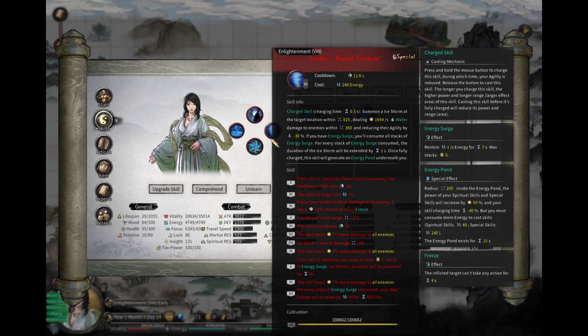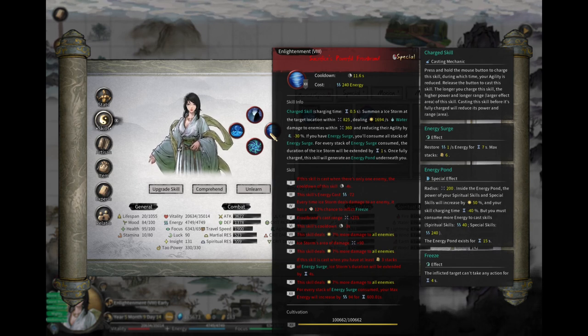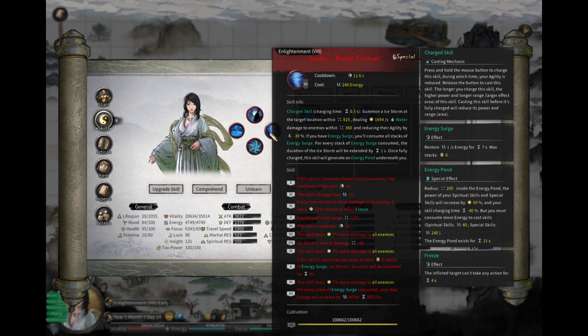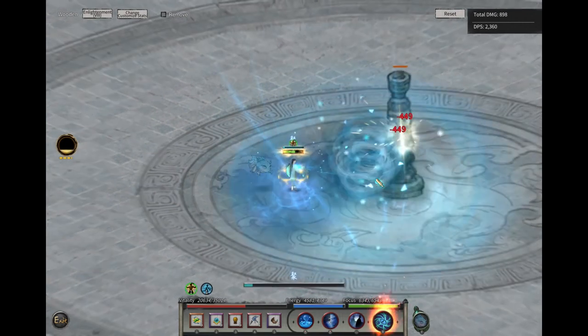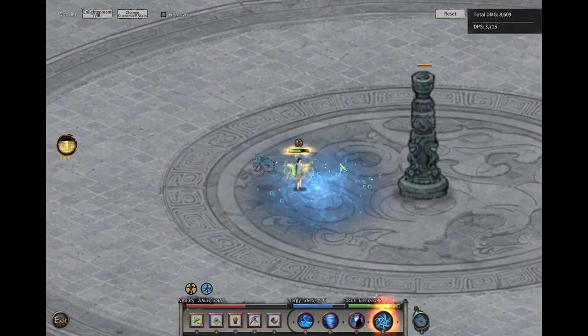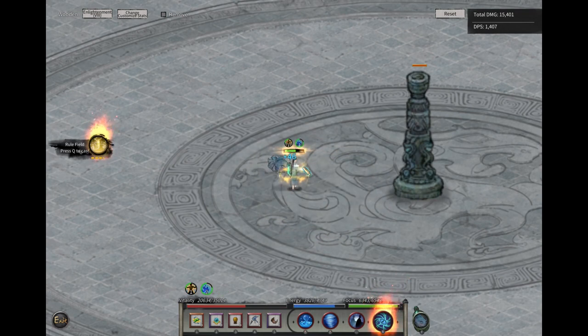Since you have all this Energy Surge increasing MP, you do not have any MP problem, so you can just stand there and keep on casting. Each tornado has a 12% chance to freeze the enemy, and with multiple tornadoes, enemies are basically permanently frozen. Now another thing you may have seen in the clips: it is also a charge skill — a water charge skill — which means if you charge it to full, it generates an energy point underneath you. Look on the right side: there's an energy point. Let's go to the arena and cast this. So this is the charge skill — once you charge it full, you see the energy point.